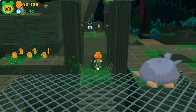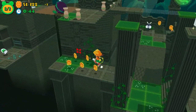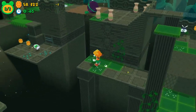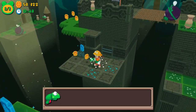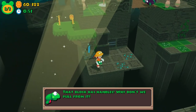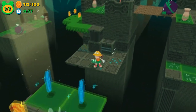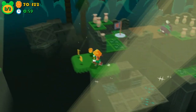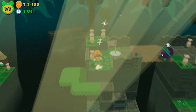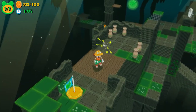A given stage will feature a plethora of objects to collect, each tied to a specific completion metric. Picking up all coins, notes, and emails takes some real skill, especially when dying sends you back to the beginning of the stage or your most recent checkpoint. And don't expect to find many of those.